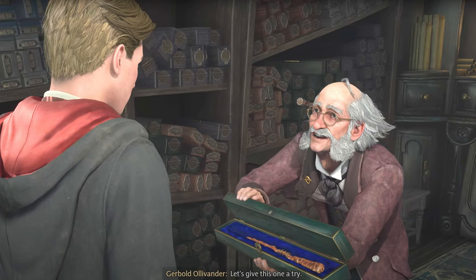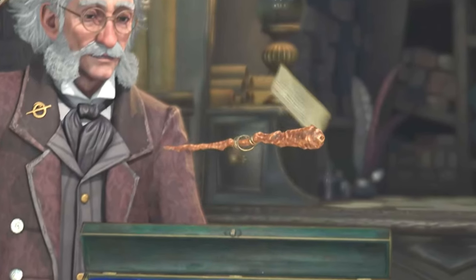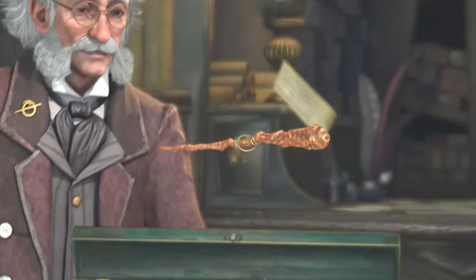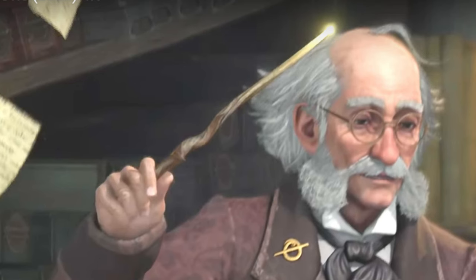Unlike the next one that Ollivander pulls out — I don't personally like this wand. It's kind of clunky and big at the bottom, but I do like how it looks like Ollivander just went out back and snapped a branch off a tree. You've also got a little gold ring floating on it. I don't know how it's connected exactly, but there are a couple of other wands in the game that look like that. We also get another good look at Ollivander's wand, which is kind of twisty and branch-like itself.